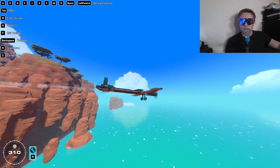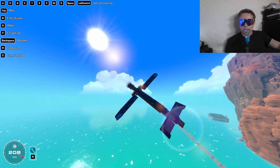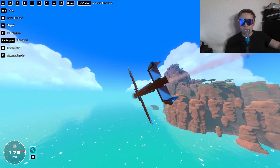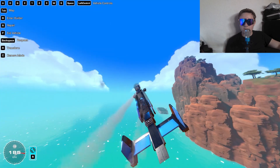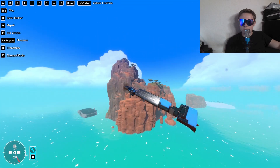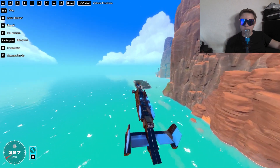It flies pretty straight, though. It still goes up and down. The wings go in — it's still pretty smooth. Wow, we really get moving fast when we have the wings in, don't we?